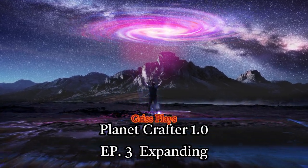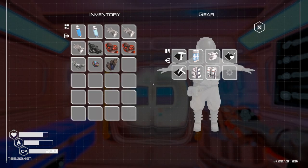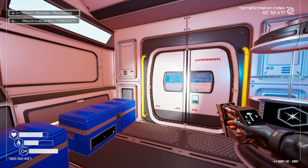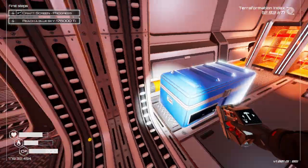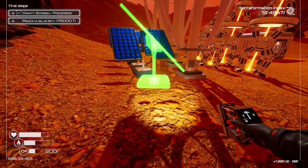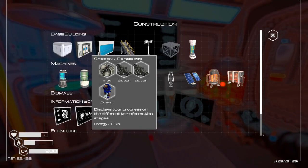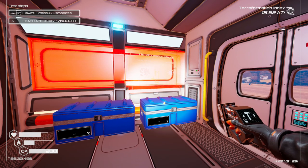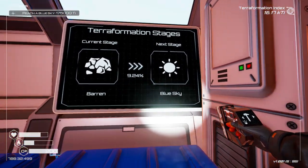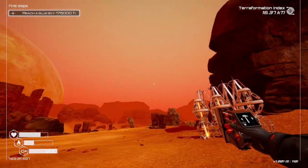We just unlocked the progress screen — hitting the right button, we need silicone, iron, and cobalt. I'm going to build another power station since we're low on power. The screen tells us what phase we're in: right now we're in Bairn, working our way to Blue Sky. We're nine percent of the way there and it's lightening up a little bit.